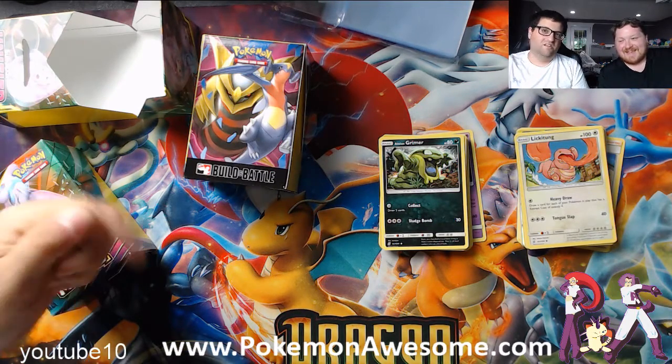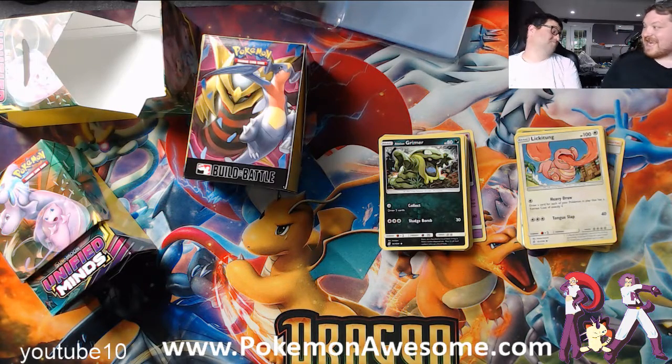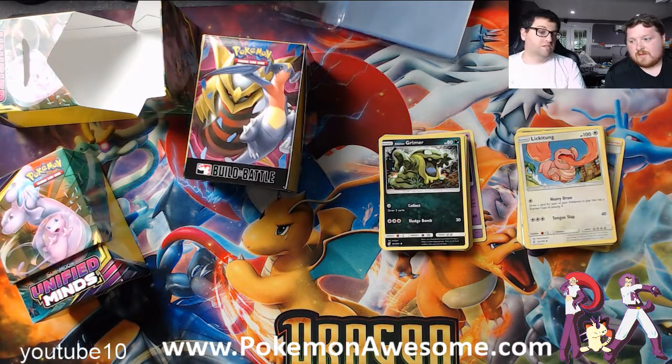YouTube10 at checkout gets you 10% off. You can purchase Unified Minds, you can purchase codes — any code you want. My site is the number one code site on the internet, it has the most selection. There are a few sites that sell more than me, but I have more selection. We just surpassed our one millionth code sold — I've purchased one million codes in a year. An average payout per code is around 20 cents if you average everything out. Right now we're buying Unified Minds codes for 45 cents at the time of this recording. So a million times 20 cents — I've spent well over $200,000 buying codes.